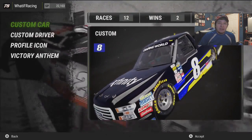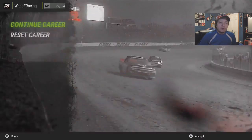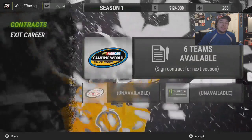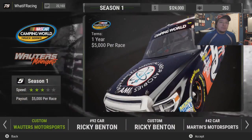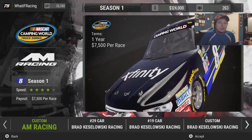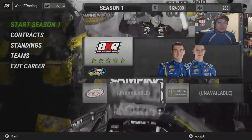Now let's get into the career, do qualifying at Daytona, and see if we do not start last again because that always seems to happen. Contracts — six teams available. I guess we have to redo this again, which is weird. Maybe I didn't start off properly, but whatever. We're going to go to Bracislavski Custom Truck, and let's just start season one.